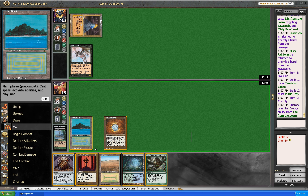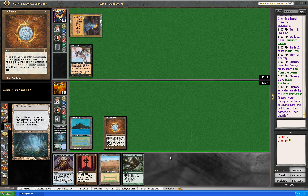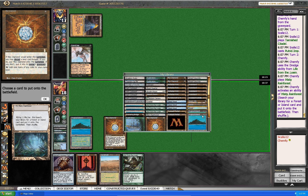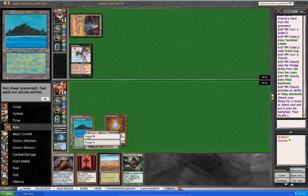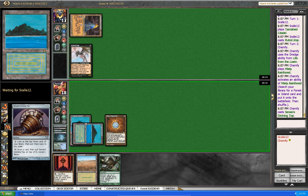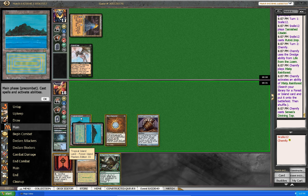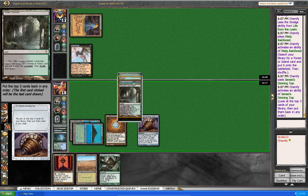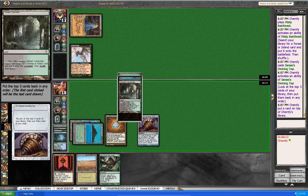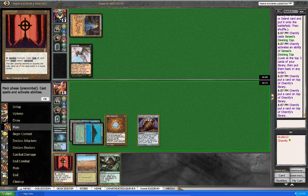Dredge. There goes a few cards I would have wanted to have. Let's play land — fetch. Let's get more Tropical Islands. Let's play Sensei's Divining Top. I think I want to use Top here instead of loaming, since these are all going to be shuffled away in a moment.